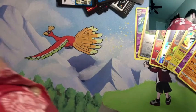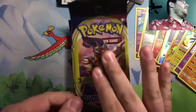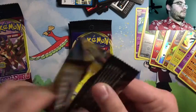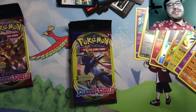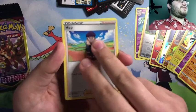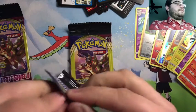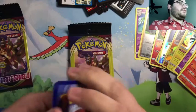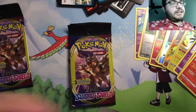Sword and Shield — Lapras, Zamazenta ocean, Snorlax. I'm gonna say this is going to have the hit — this right here is going to have the big hitter out of these packs. I love Zamazenta. When the games were announced I was like I like the sword one — who wants to pick Shield over Sword? But it grew on me, it very much grew on me. Another rare. I am a fan of the legendaries from this newer generation. Team Yell, Grunt, Corvisquire — I think they're pretty cool.